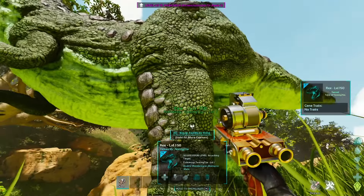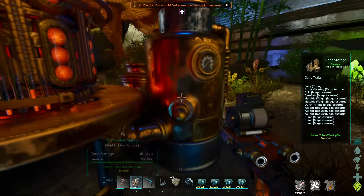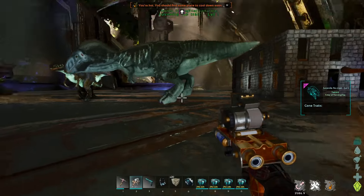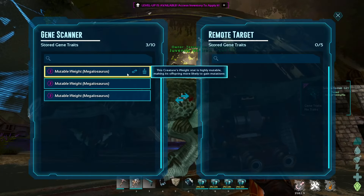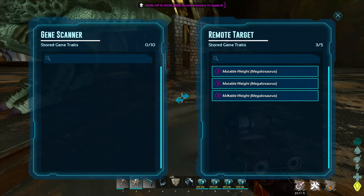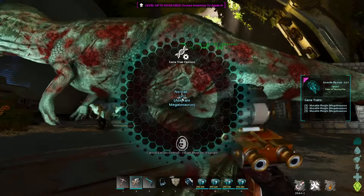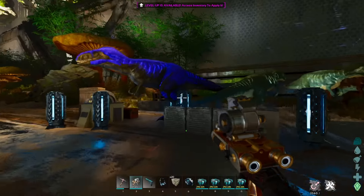What you do with a creature after extraction is up to you — if it's a bad level you probably don't need it anymore. Now that you have a collection of traits, applying them works basically the same way as extracting, just in reverse. It has one restriction: the creature you want to give traits to needs to be either a baby, juvenile, or adolescent. You can't apply traits to an adult creature. While it's in the baby stage you can swap traits as you please, but once it switches to adulthood you can only remove traits, not add more.